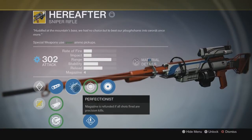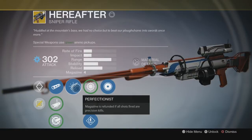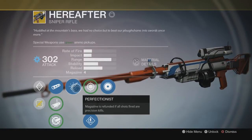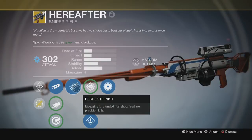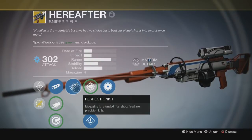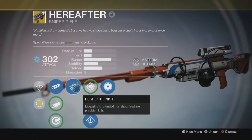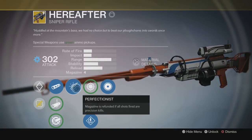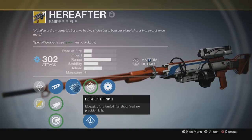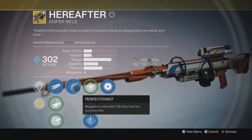Then we have Perfectionist — now this is one I like very, very much. I could kill small adds and lose no ammo if I am careful. Basically, Perfectionist is this perk: magazine is refunded if all shots fired are precision kills. So you could kill all the adds in one area without even getting close and still have all your ammo if you get a precision kill every single time. It's a lot easier said than done, trust me — I've only done it about three to four times.